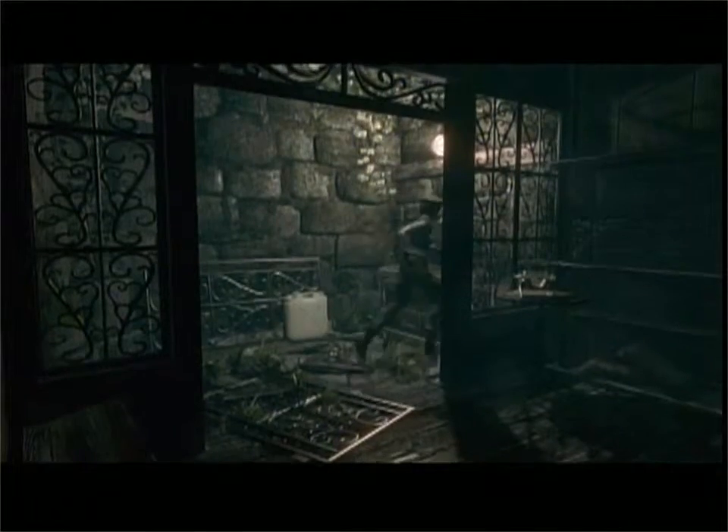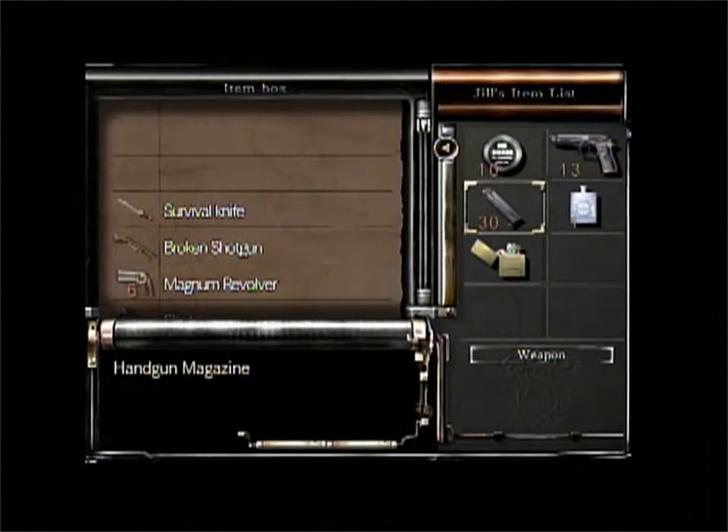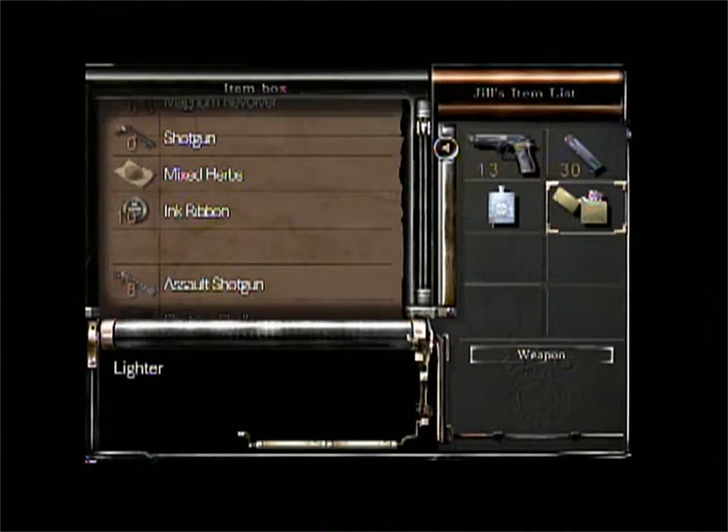Hello everyone, this is Unwarned with 8567, and this is another episode of Resident Evil HD Edition. We're doing well, you're doing well, this game is doing sorta well. So we're just gonna go on and get rolling with it.